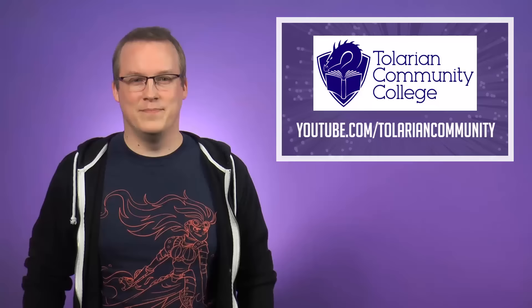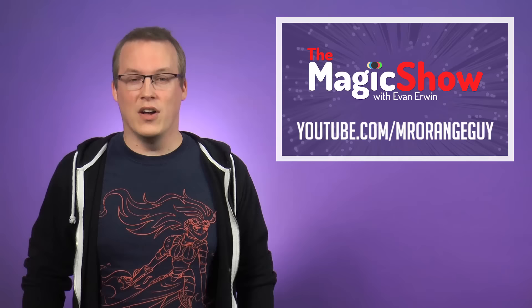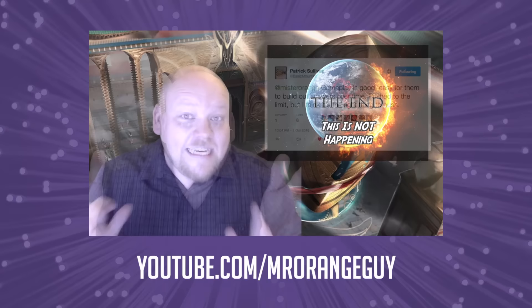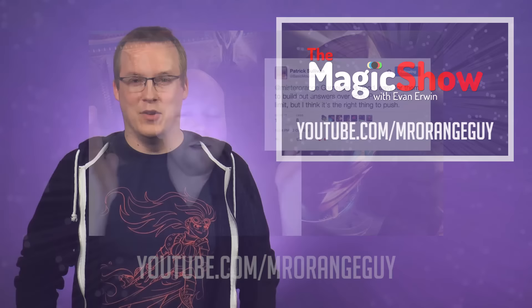Evan Irwin released a new episode of The Magic Show, going over his thoughts on Smuggler's Copter. The episode starts off with his thoughts on the results of the StarCityGames.com Indianapolis Open, where Smuggler's Copter was a dominant force, putting 145 copies into the top 64 decks. Evan then goes on to explain his thoughts on the future of Looter Scooter in Standard. You can check out the video over at youtube.com/MrOrangeGuy.